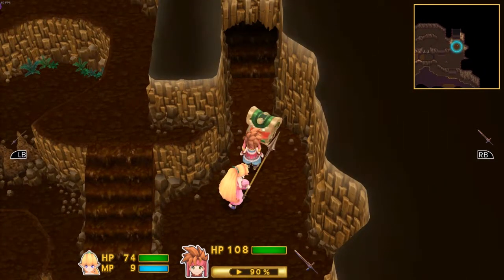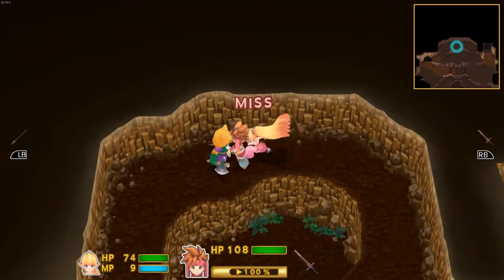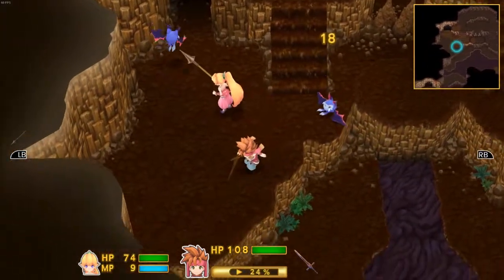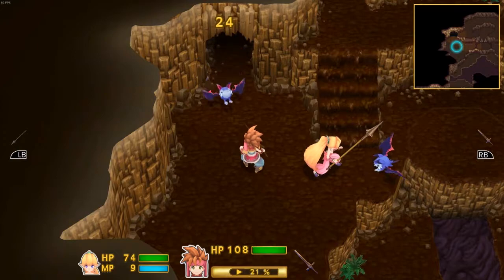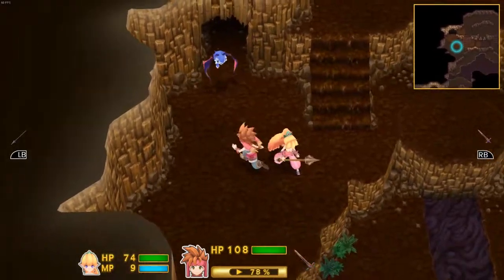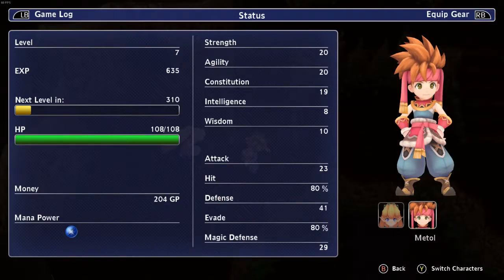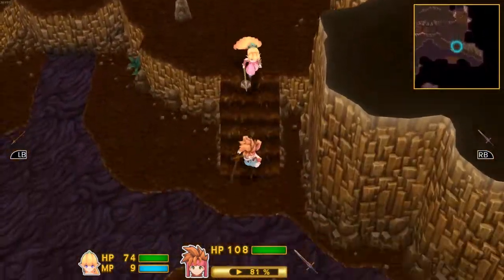20 GP — yes, 20 gold! I'm going to assume GP means gold points, so let's start calling it gold. There are more bats here. How much do we have now? 204 — so I've got enough to do both parts. Let's go back and reforge!